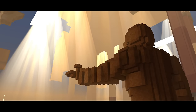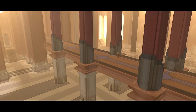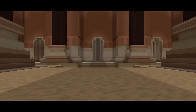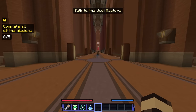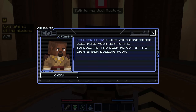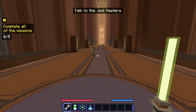We've made our way into the main hall — there's Obi-Wan, Ahsoka, Anakin, R2-D2, and Mace Windu — basically all the characters Yoda said we needed to talk to. 'Talk to the Jedi Masters and complete all of the missions — there's five in total.' We'll talk with Kaleran Beck first. 'I'd like to invite you to the lightsaber dueling room to hone your powers against some worthy opponents. Make your way to the turbo lifts.'